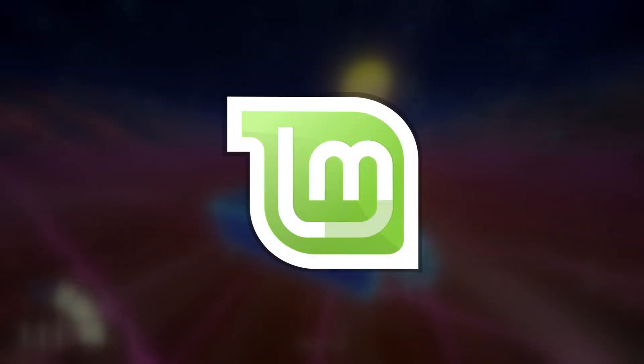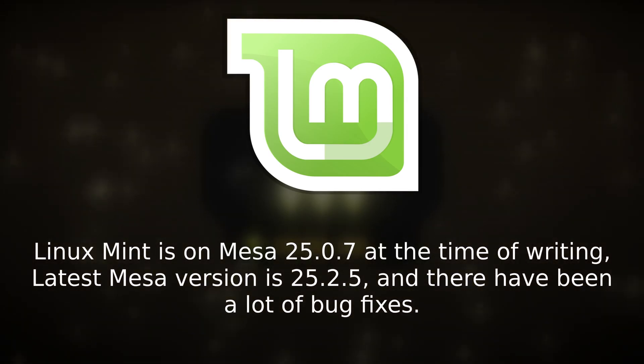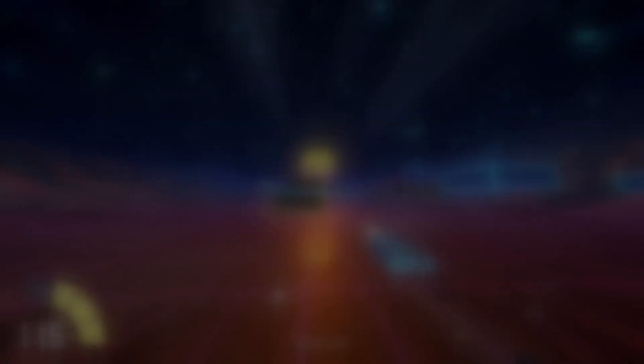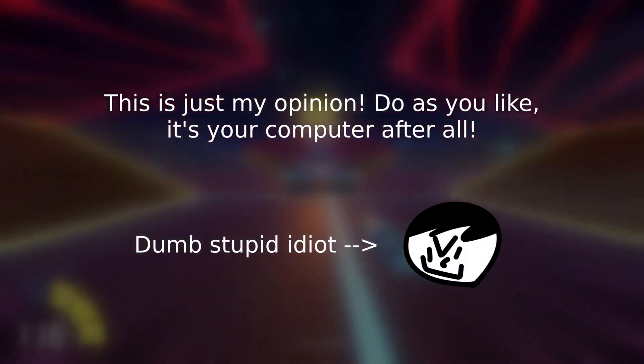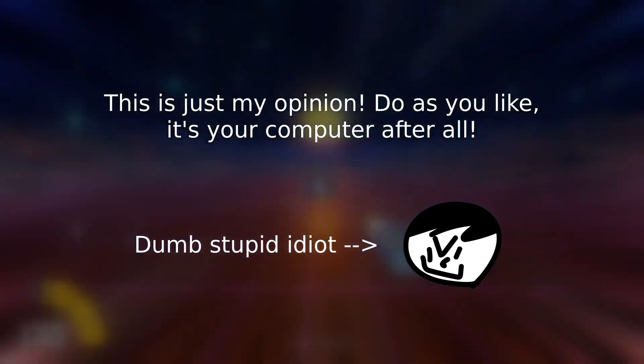I convinced one of my friends to try Linux and they opted for Linux Mint, but I found out that their GPU drivers, which are stable and up to date, were from around May of this year and were missing some fixes for games. There's probably some way to download the newest drivers on Debian, but it's frankly a hassle and you might as well just use Arch. It's not impossible to game on Linux Mint — in fact it's pretty popular — but I'd prefer to be on Arch in most cases.